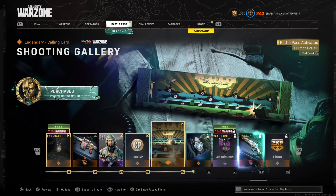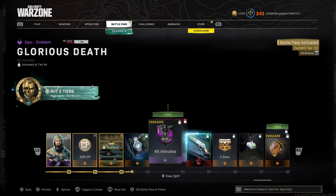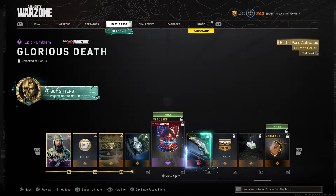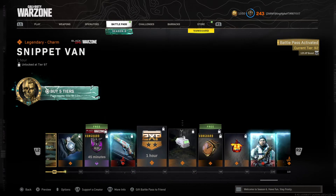When you guys first launch up into Call of Duty and go to the battle pass, it will say 'adding Vanguard content to battle pass' and it will start going through all the different tiers and adding it in. Obviously I've already seen that, but as you can see here, it now has Warzone and Vanguard stuff in the battle pass.